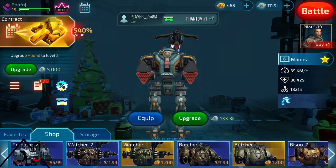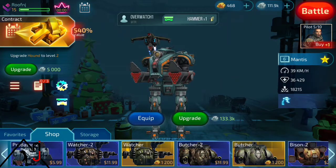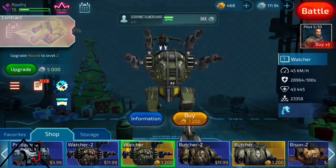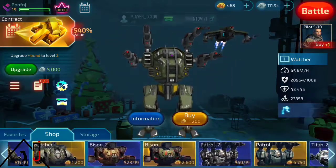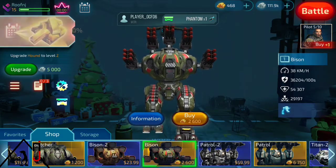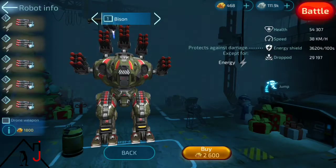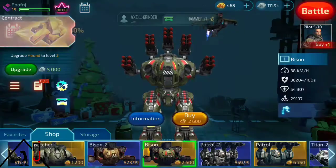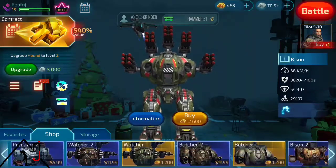The shop is where you can actually buy — purchase them with real money, or you can use gold within the game to get these same bots. As you can see, the bigger ones like the Bison are quite expensive and they have a whole lot more weapons, and a whole lot heavier type weapons as well. We will get to those later as we can get them ourselves.